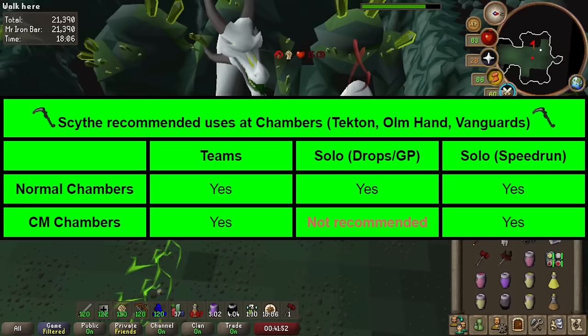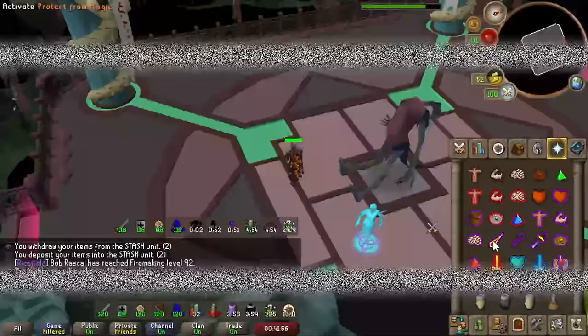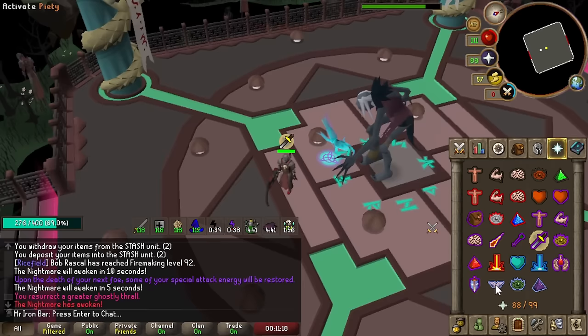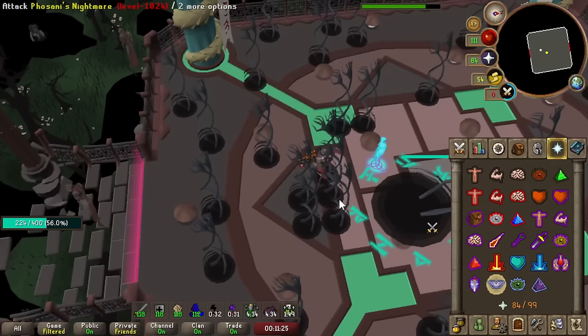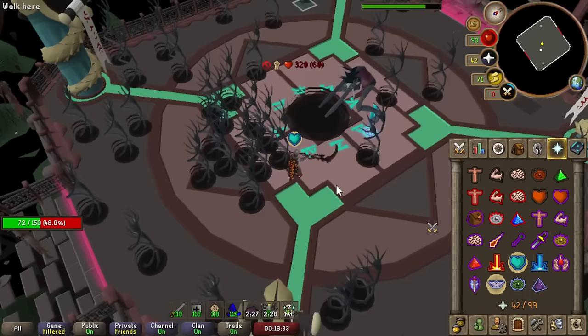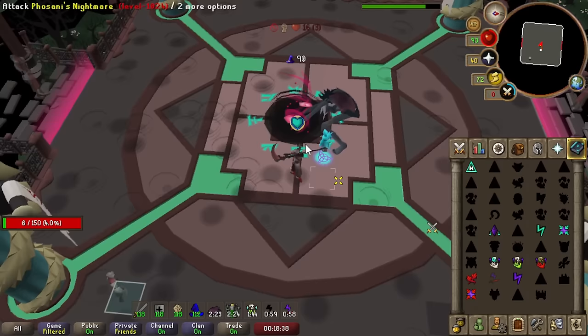Here's a table to simplify when the Scythe is recommended at Cox. Now let's talk about Nightmare, including the Phosani aka Heart version. Scythe at Nightmare hasn't changed much offensively because you'll be using Crush style, and the Scythe Crush style did not get buffed — only the Slash did. However, you're still going to save over 33% blood runes after this update. Kill times are typically 8 minutes with best in slot gear, so you'll get around 6-8 kills an hour. If you don't have the Inquisitor set, the Inquisitor Mace will actually beat the Scythe here.